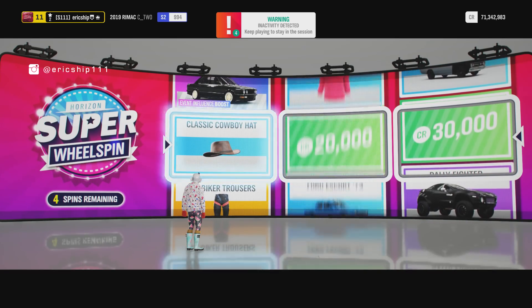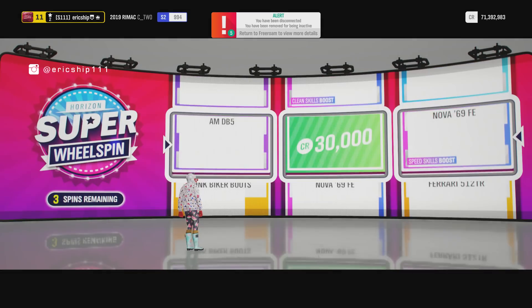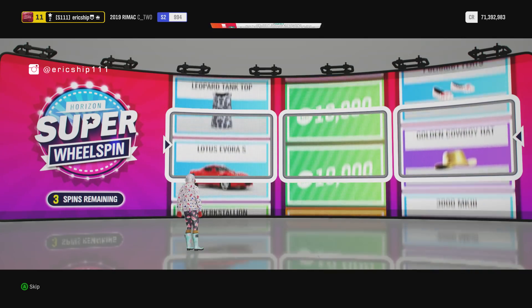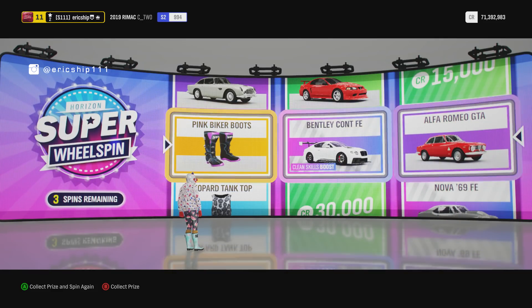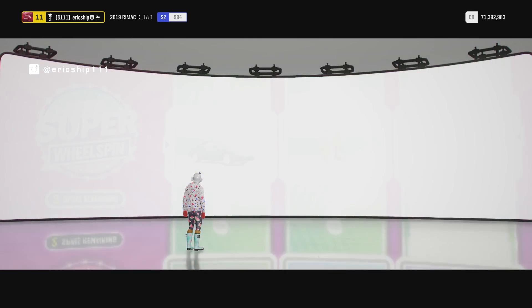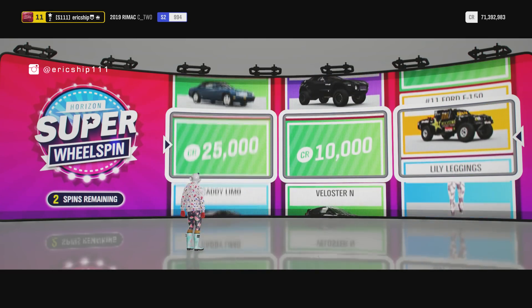This just proves how terrible this wheel spin system is. Classic cowboy - imagine if that was the BMW. Or could it be something I haven't even got yet, like the Napalm Nova? Pink biker boots. At least I've got the Bentley Continental Forza Edition and the Alfa Romeo GTA, which is not too bad. Can I please just get a car that's not from the auto show? That would be fantastic.